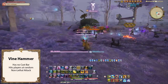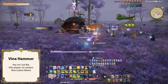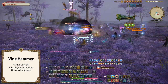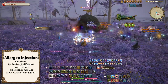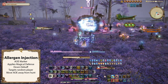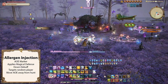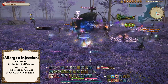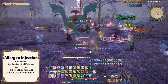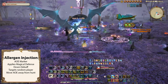One attack Nerifon does is called Vine Hammer. It has no cast bar and chooses targets at random. It is merely a damaging attack that is only lethal if your health is low — healing is necessary. One move you should become familiar with is Allergen Injection, a circular AoE that follows a chosen player and applies a magical defense down debuff to all inside. It's okay to get hit by it once, but it'll hurt if you get hit again while you still have the debuff. If you're the one targeted, try to move it far from the party, as this debuff cannot be cleansed with a sumo.